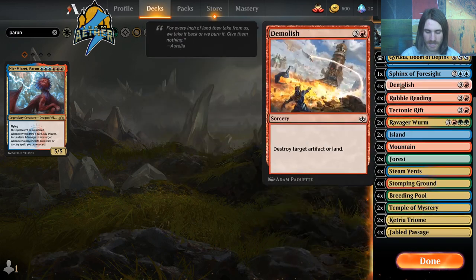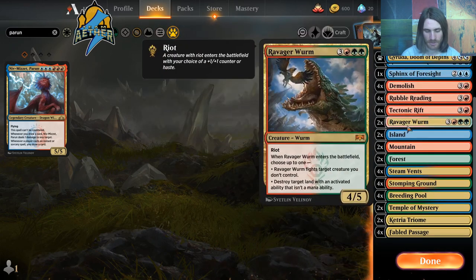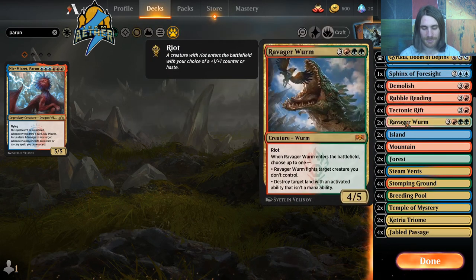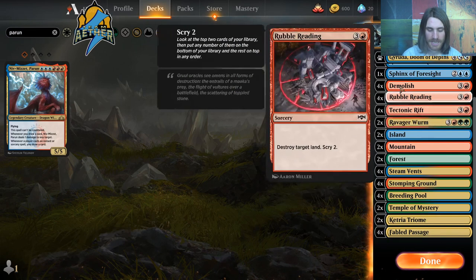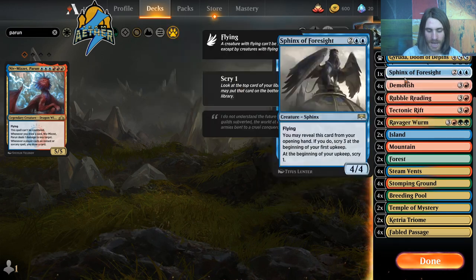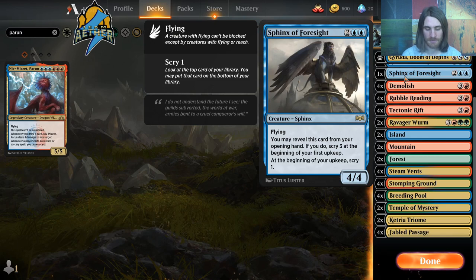The other thing that's a bit uncertain is taking out Sphinx of Foresight for another Ravager Worm. Sphinx is 4 CMC and Ravager Worm is 6 CMC but also free thanks to Garuda. Ravager Worm deals with creatures we need to get rid of, deals with lands, and serves as a win-con — it does a little bit of everything. Sphinx of Foresight is great early; Ravager Worm is great late. I'm going to keep it this way for now.